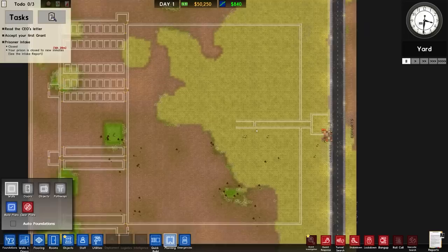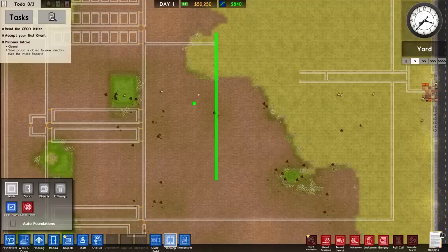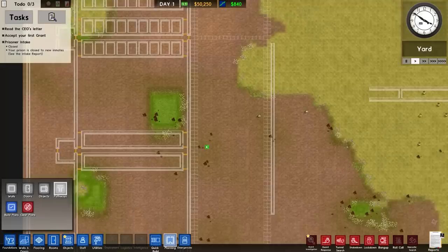That's the cells and security features sorted - that may change - but let's work on this front bit. There's going to be big doors here, for more automation. Naturally pathways are going to run along like this, with a double pathway. And this is where we can have the yards.